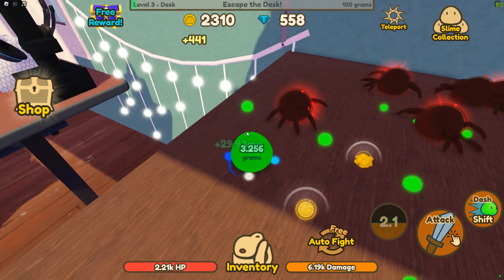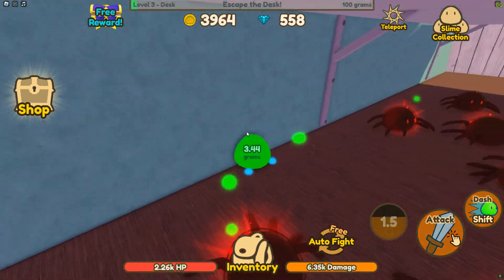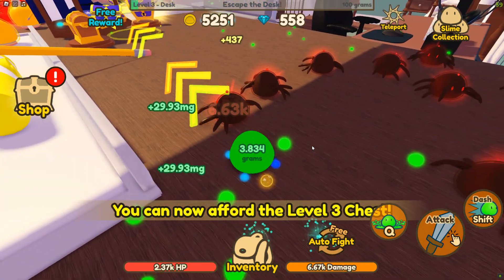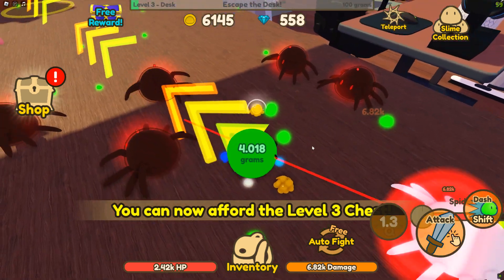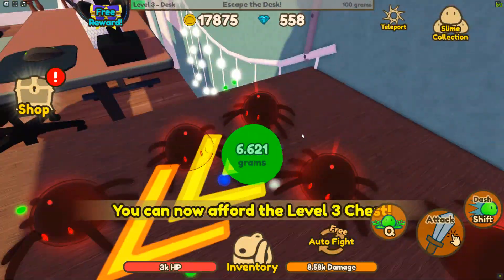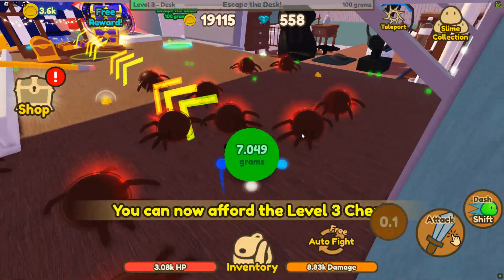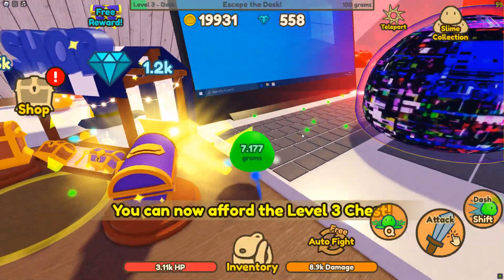This is a pretty simple game but I actually kind of like it — simply for this idea that we can physically see what we're doing. The progress is visible: we started up here, then went here, and now we're here. I think that's a neat twist on the simulator genre. And unlike most other simulator games, when you go fight an enemy here, the enemies actually fight back. If you aren't strong enough or can't dodge, they can actually take you out.